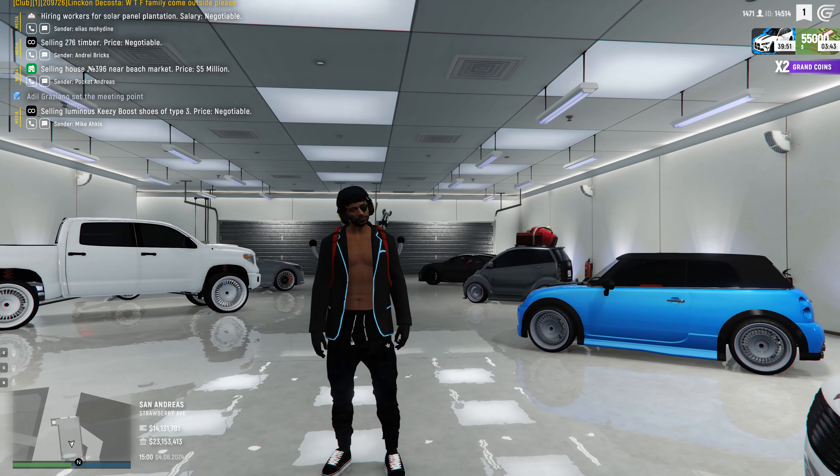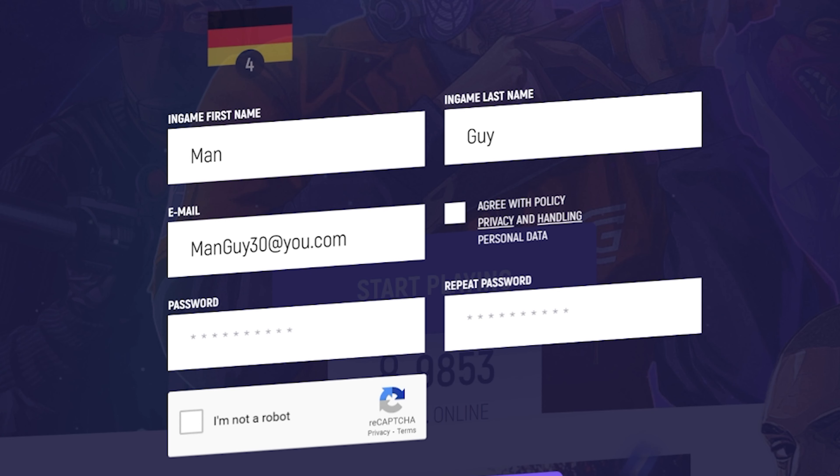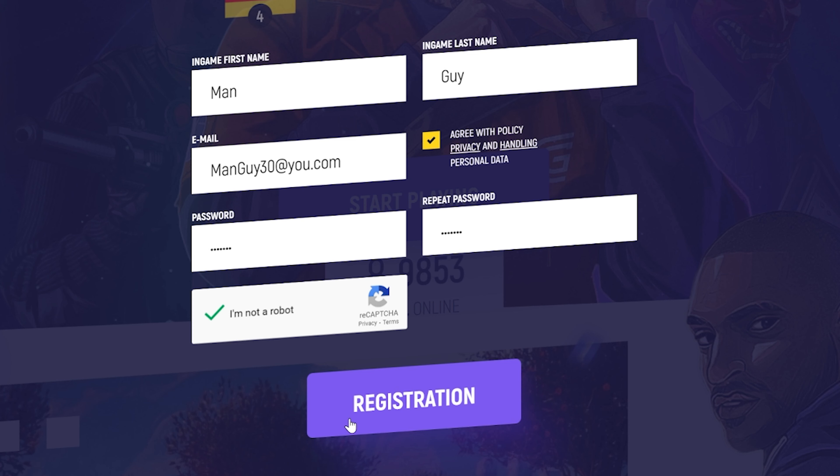if you guys haven't already joined the server and want to, be sure to click the link down below in the description. Click on Start Playing, select which server you want to play on, register an account, and download the launcher. And you should be good to go from there.